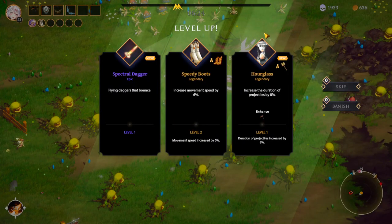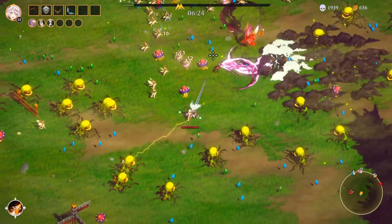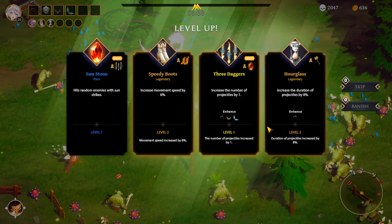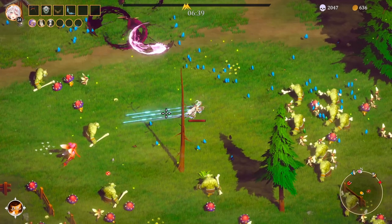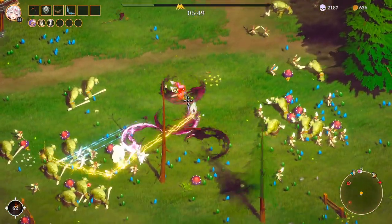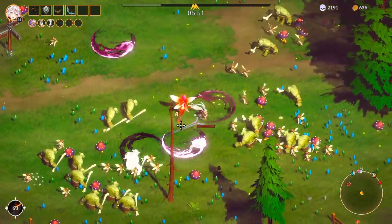That's the hourglass for the hammer, and I will have the hammer eventually. What do I want more — the boots or the hourglass? I think I want the boots more. And the ultimate — well, too bad I cannot actually control it, but hey, it does a lot of damage. I can't complain.